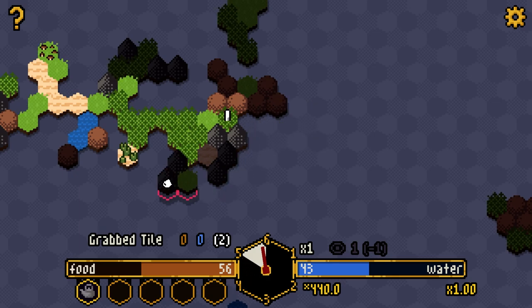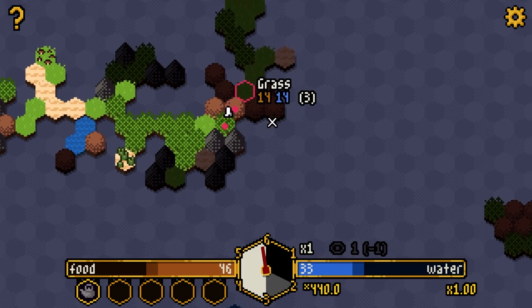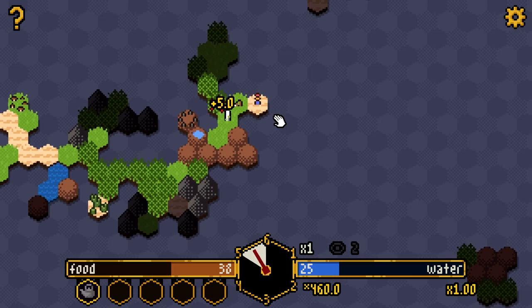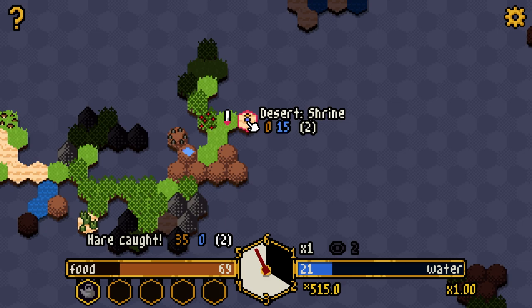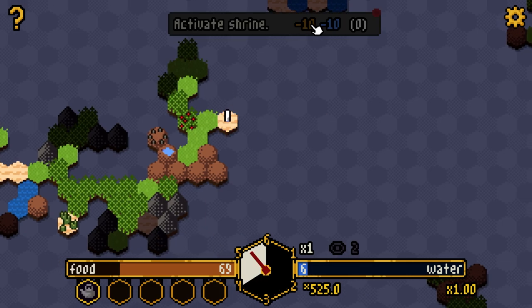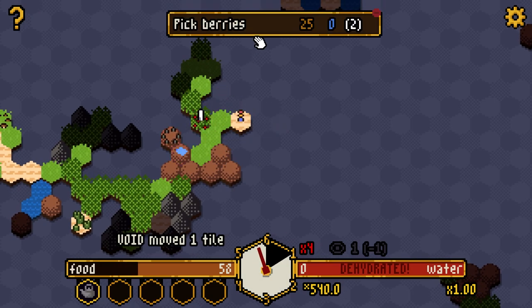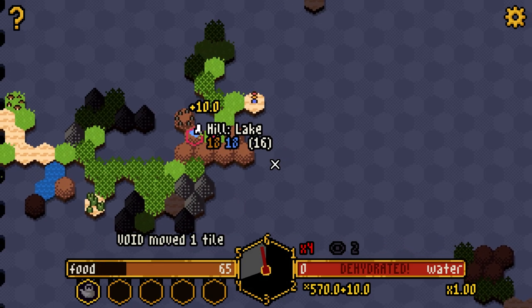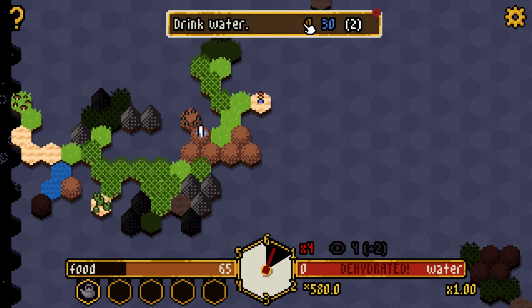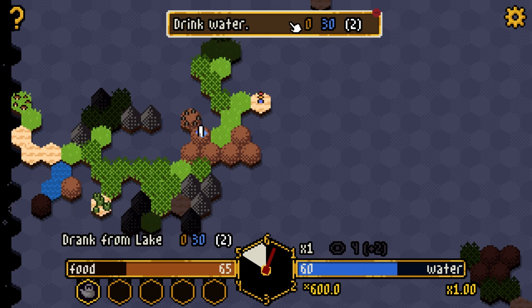Mountains again — tragic. I'll go for the hare and try to hunt it. Hunt the hare — 35 food, fantastic! The desert shrine is going to cost water and I don't have enough food and water to activate it to push back the void, so we can ignore it for now. Oh hello, water in the hill that I passed by like a doofus — 30 water for only two turns. That's triple the value of the kettle.